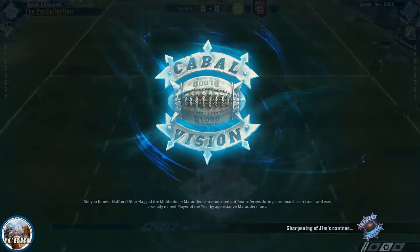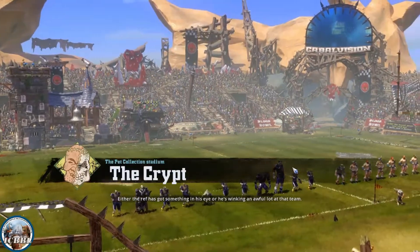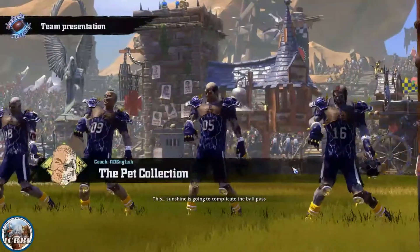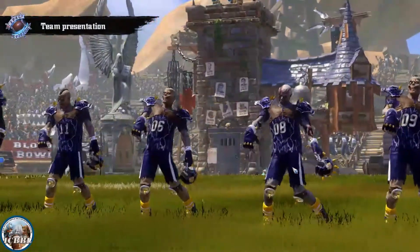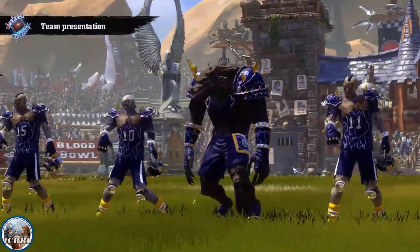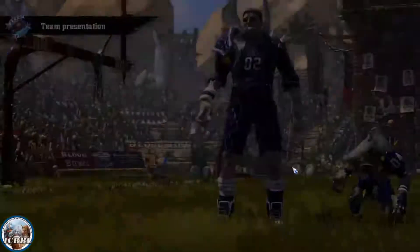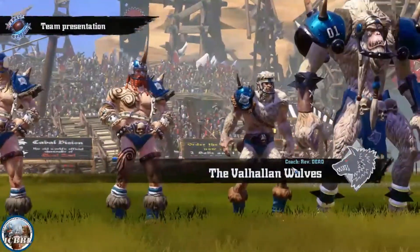So the Pet Collection are back, and right now we are up against Norse. We're at my stadium, so we both get a free bribe. We're facing the Valhallen Wolves. My team are singing 'Stumble All the Way.' The Leiker's not dancing because he doesn't like the music. I did keep Iger, though he is going to spend most of the game on the bench because I don't consider him part of the team. And the Norse are singing 'I'm Too Sexy for My Shirt.'